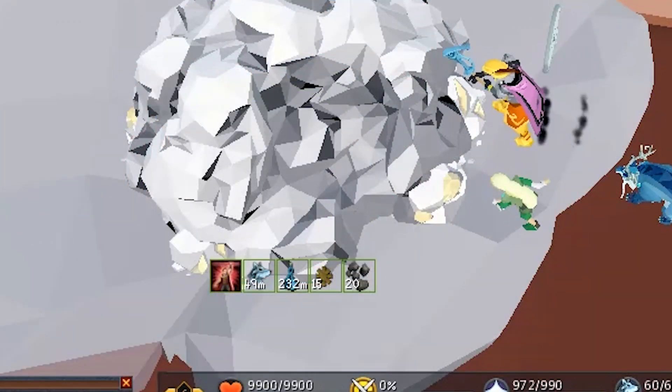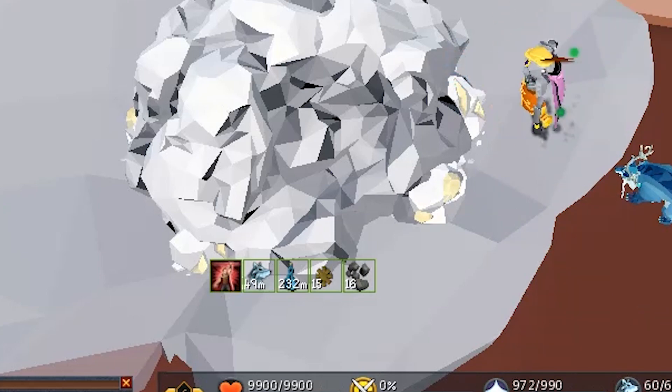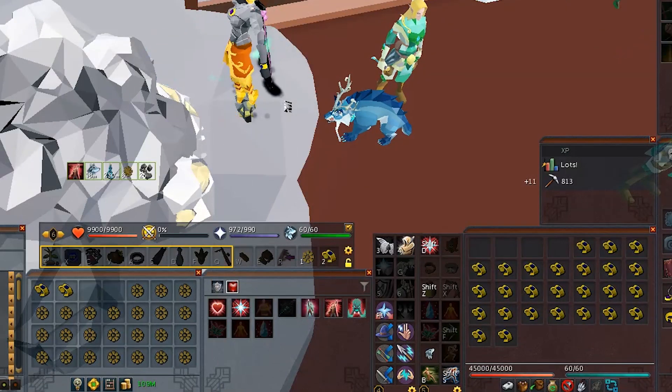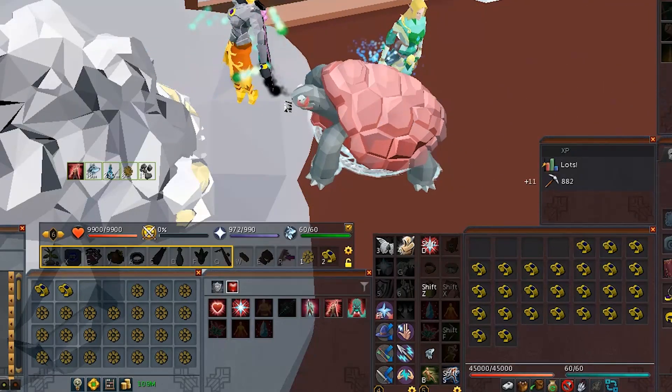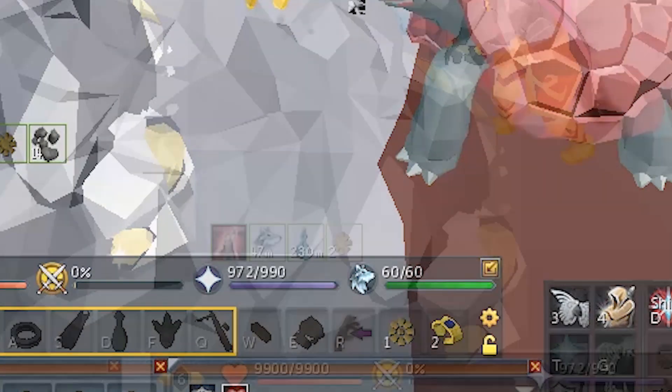With an update to the buff bar it's possible to see the status of your active porter, juju potion, and mining sprite buff. You should also fill your familiar with bracelets of clay and keep signs inside your inventory. I like to remove two bracelets from my familiar at a time. Place a sign of the porter and a bracelet on your action bar.